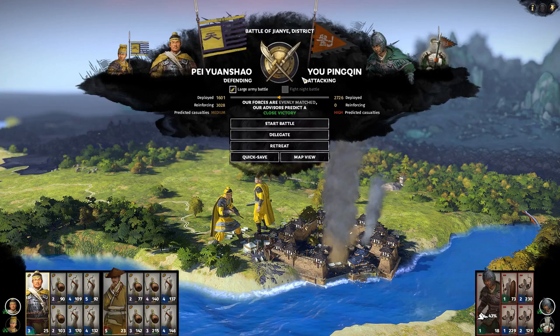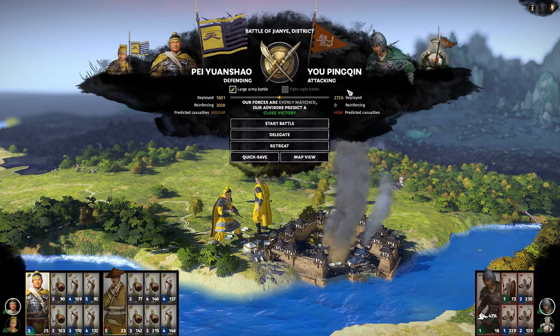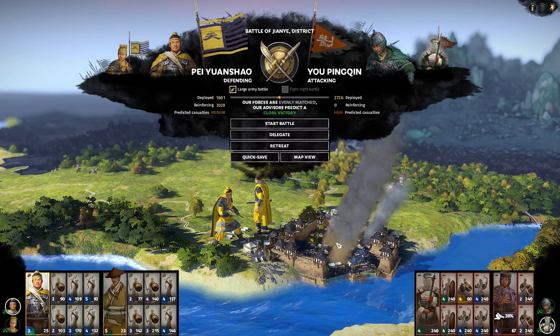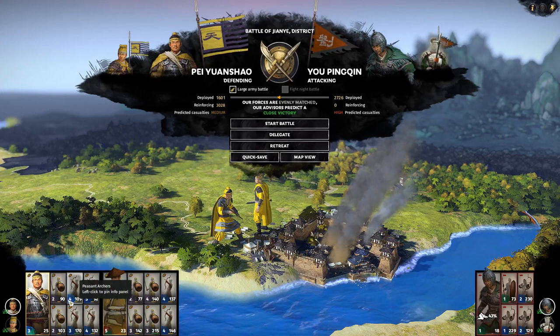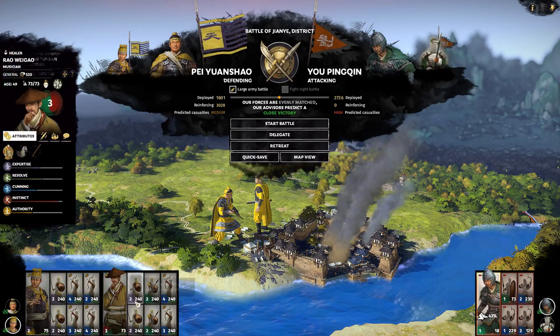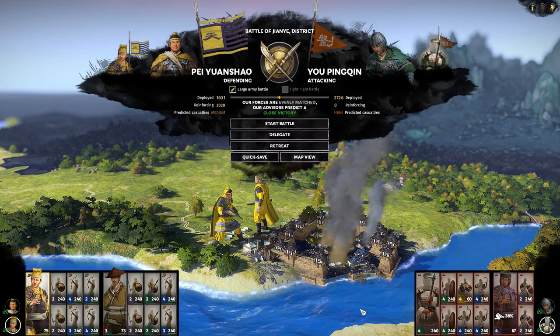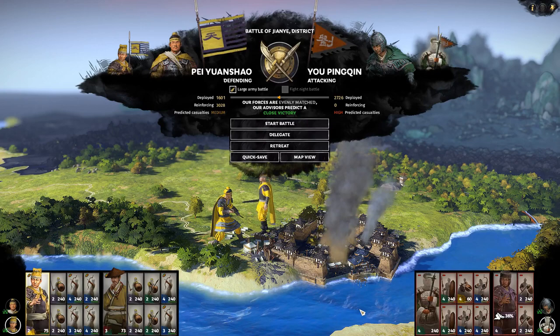It looks like we have a sally-out battle here from the last episode. We've got Yu Ping-Chin sallying out with the Garrison Force at his final settlement. So if we do win this battle, we should destroy one of our enemies in the south, which would be excellent. We're pretty depleted here, but so is his original army — what remains from the last episode. We also have reinforcements arriving, much more healthy than the Garrison Force. We've got about 4,600 to 2,700, so it should be a slaughter. I will see you guys on the battlefield.